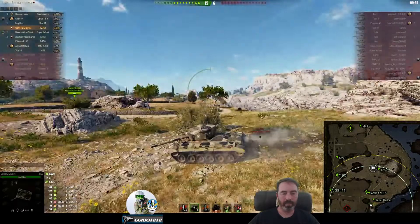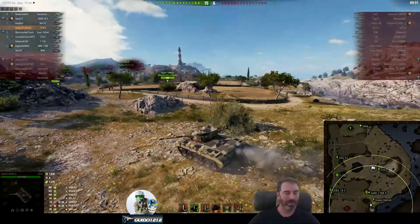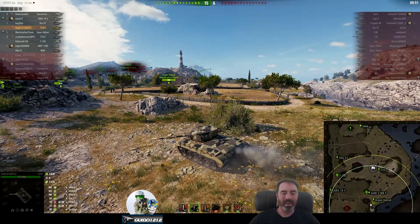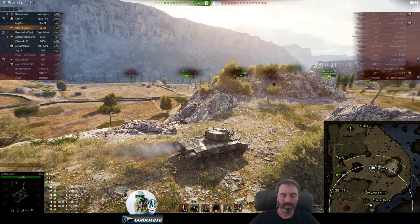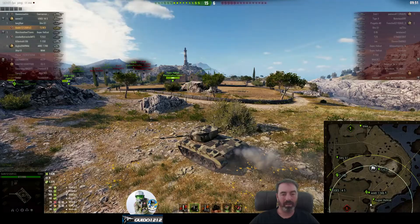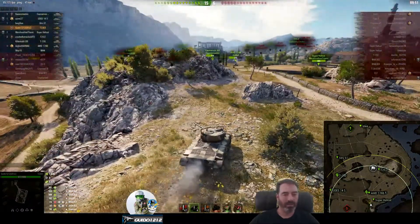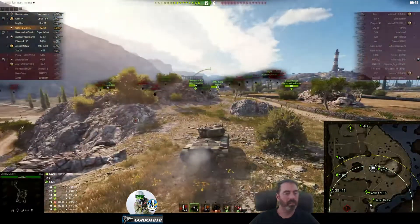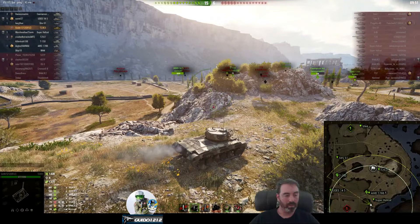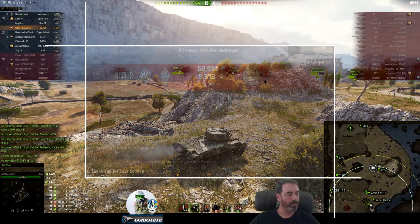I find the last guy and once you zoom in with this little 76 it's actually decently accurate if you let it fully aim. We down him and end up with 1630 damage, 1375 assist, no kills, and a win on Cliff. Snap judgment: it's a weird little tank - like a tier 7 Sherman Easy 8 with a slightly better hull, just faster. It's a cheeky little monkey. If you can leverage that DPM at tier 7 in support situations, perma-track situations, or cleaning up near-deads, it can be a little beast.